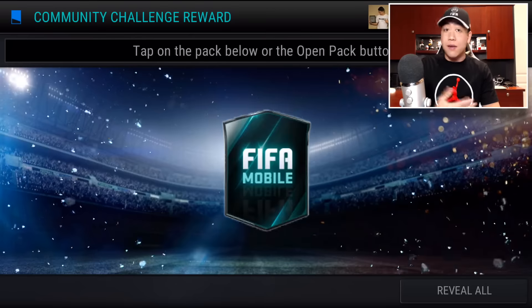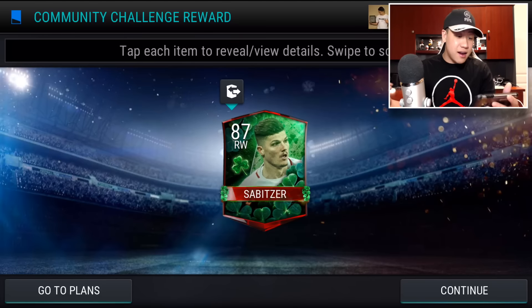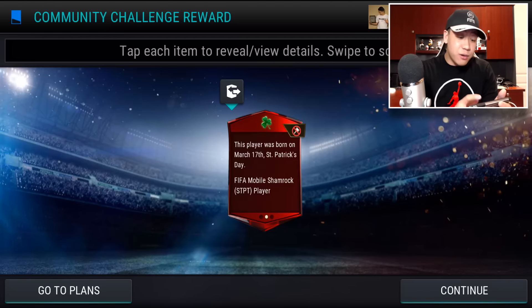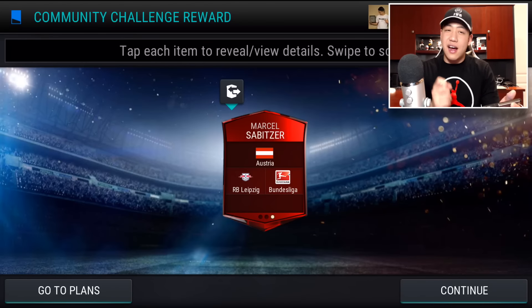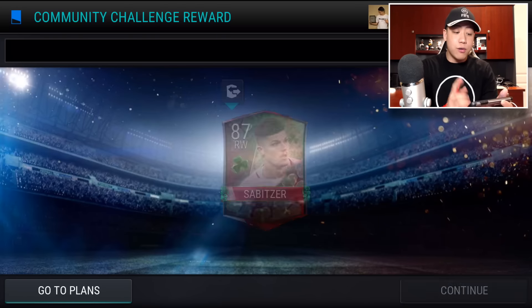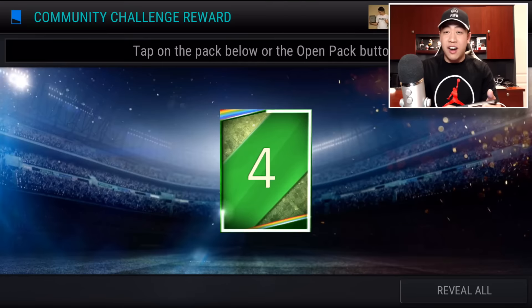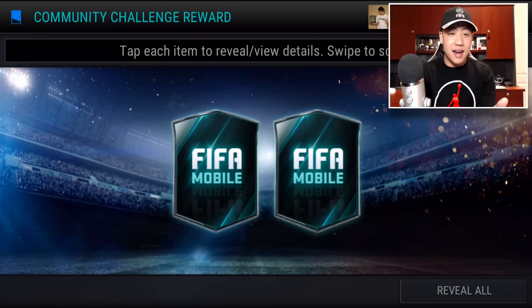If you guys are trying to get the Coleman or trying to do one of those Emerald players, I think this is going to be a Shamrock player. We get an 87 overall. I think there's a 90 and 85 overall card, so I don't think this guy is the lowest. Not too bad — that is going to be our Shamrock player. Let's move on to Community Challenge number 4.